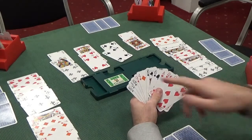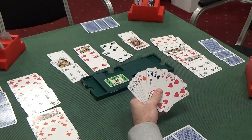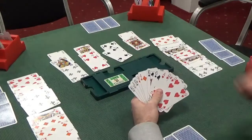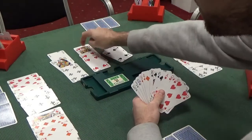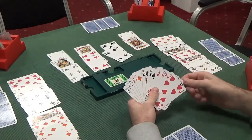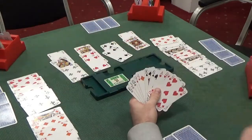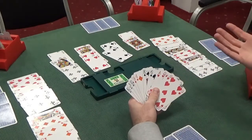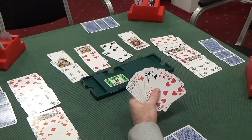That means we need to not lose a heart. The diamonds and clubs are sewn up, so we need to avoid a heart loser. There are two ways: we lead the jack of hearts and it goes low, low, low — the finesse works — then we play a low heart to the queen. Or we play the jack of hearts, it goes jack-king-ace, and the queen fells the ten, making the nine our winner. If the king of hearts is on our left, we are off.